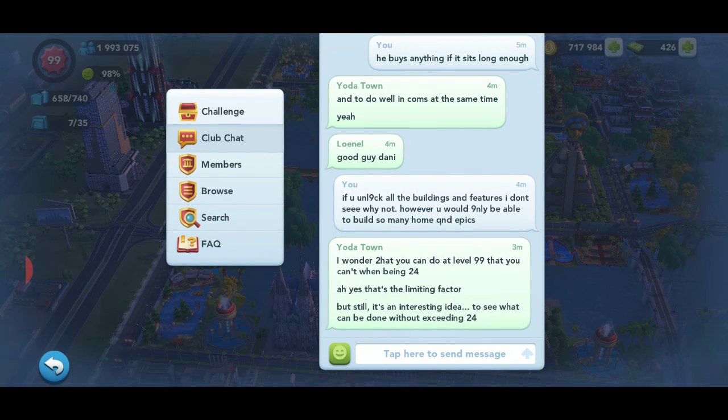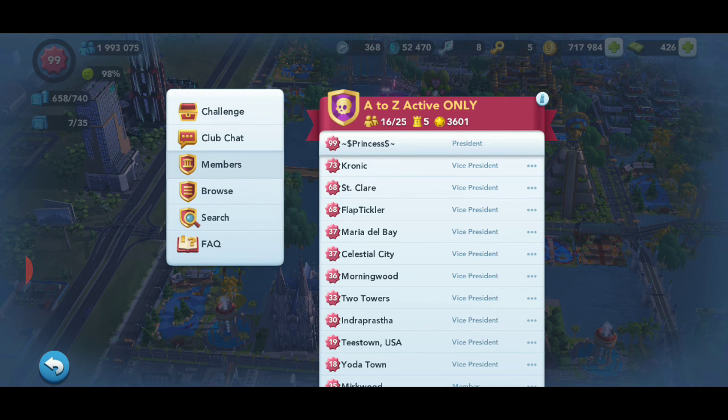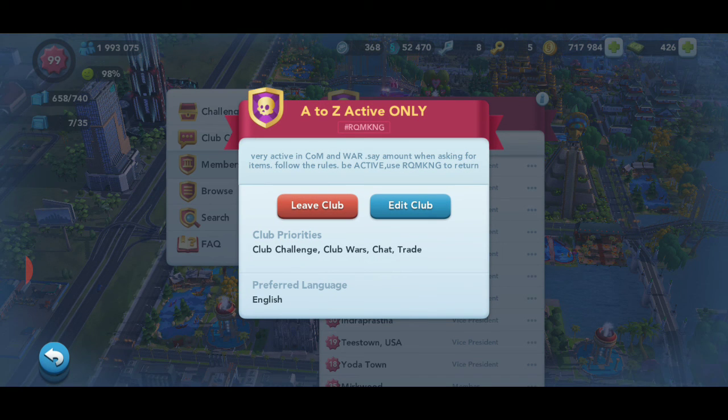The messaging also censors words it really shouldn't censor — sometimes you type something that isn't vulgar at all and it throws up symbols. There should also be a larger section where we can type, because the group description only allows a brief blurb that a lot of people don't even read. We need a section that lets us detail the club rules, specifications, and what we expect from our club mates.